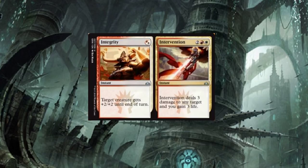Integrity and Intervention — one-drop on the left, four-drop on the right. Intervention: target creature gets plus two plus two until end of turn. Intervention deals three damage to any target and you gain three life. What more would you really want? It's pretty basic.